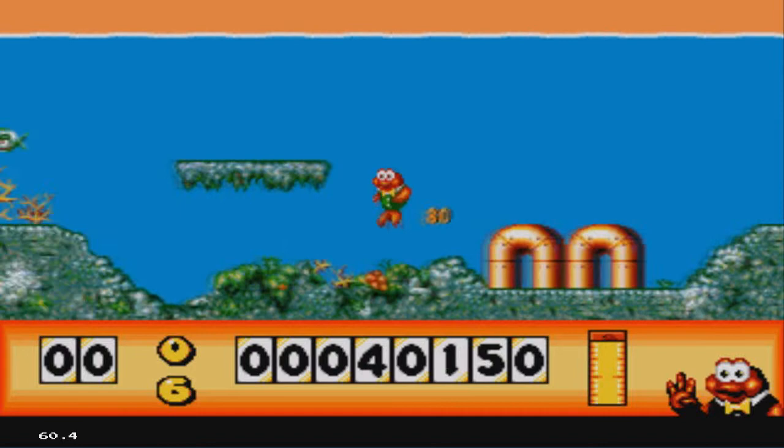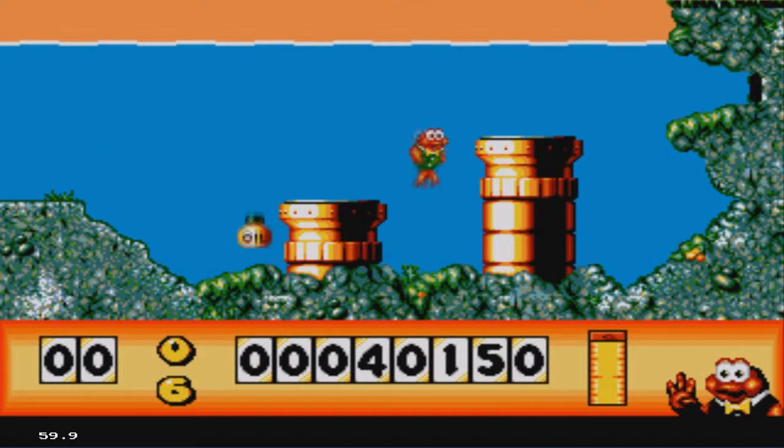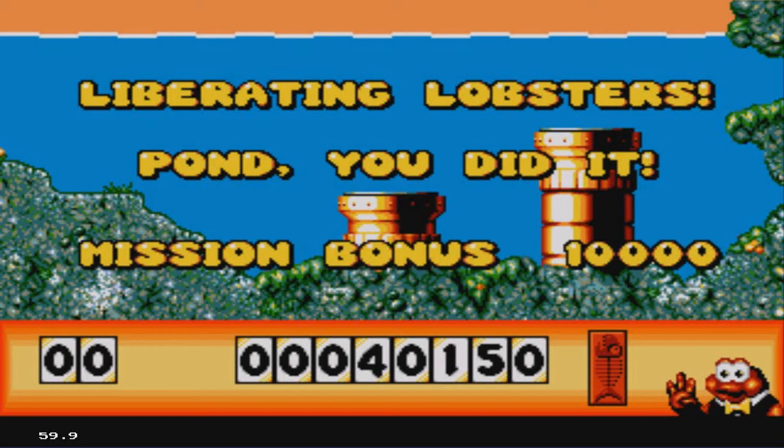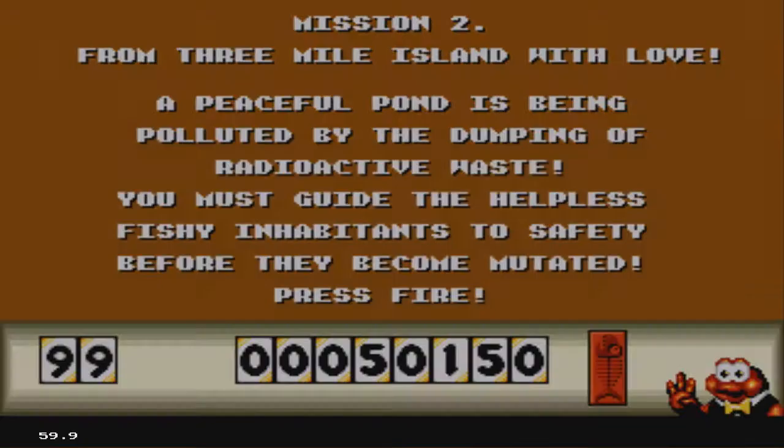You might not know that the first time you play this game — you might get confused. Now I have two choices on pipes. I'm gonna go on this pipe because the other pipe takes us to level 3, and I don't wanna go to level 3. I liberated those lobsters. I'm awesome. Pond, you did it! Fantastic!